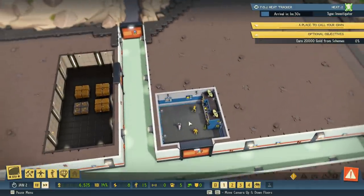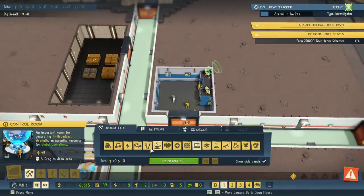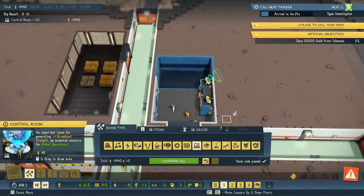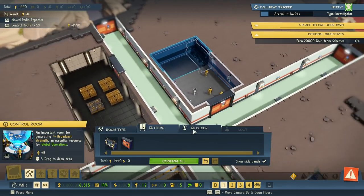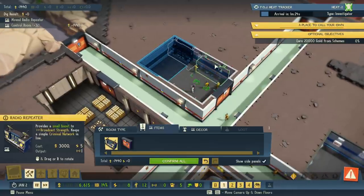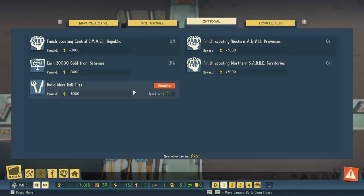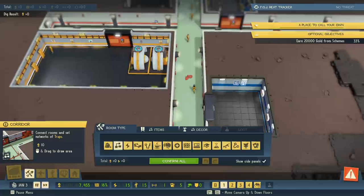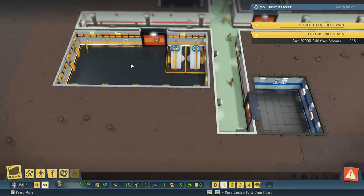Now we can add additional computers. This room needs to be a little bigger, so let's expand it and move the furniture back, costing around 1,400. We'll place another computer and click Confirm All. The next easiest objective wants us to build a mess hall — we need that anyway, and it also wants 64 tiles. The right-click menu is context sensitive: clicking in different rooms swaps to that room's build options.